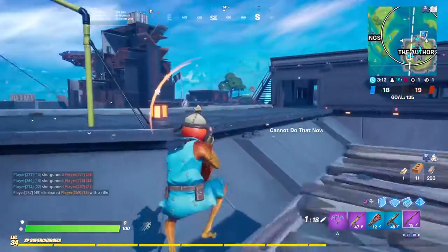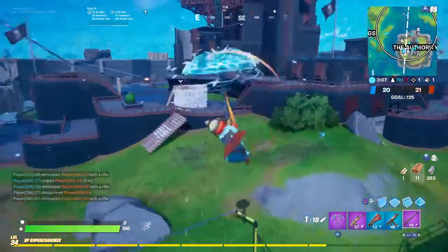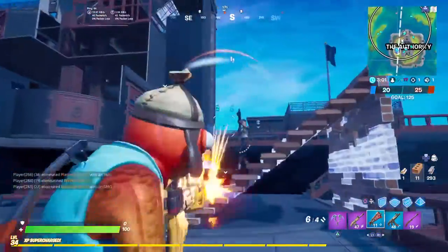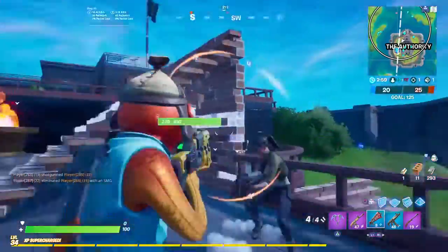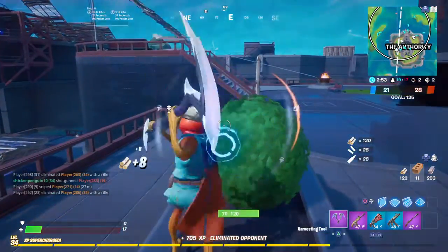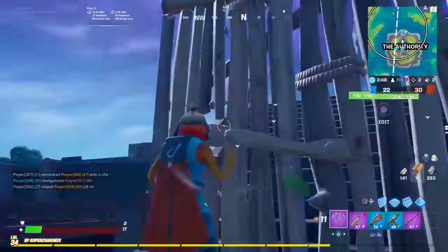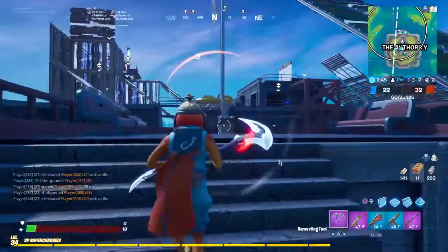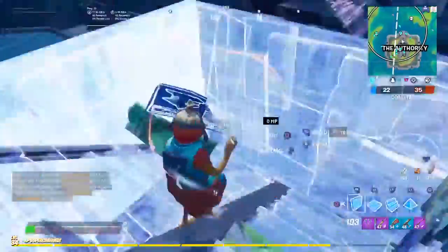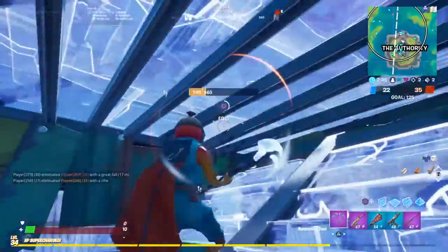If you look at the level 30, 32, or 33 loading screen, it's got these two underway skins — they might be coming to the item shop soon. There's a crash test dummy driving, and there are parts where you put your rubbish and everything. You can find one right there, and the chest with arms on is part of that body as well.